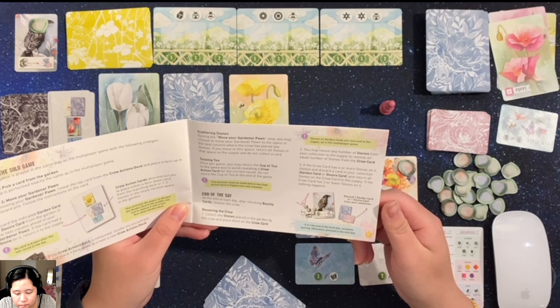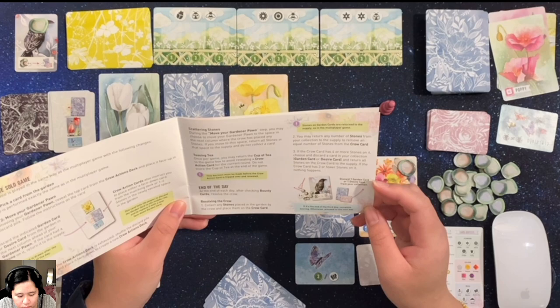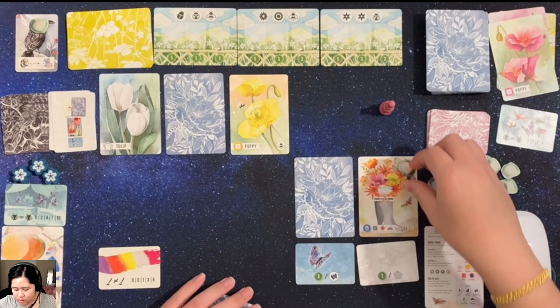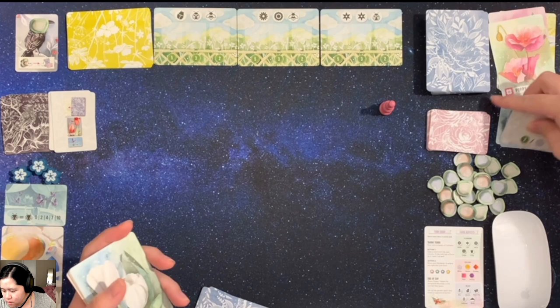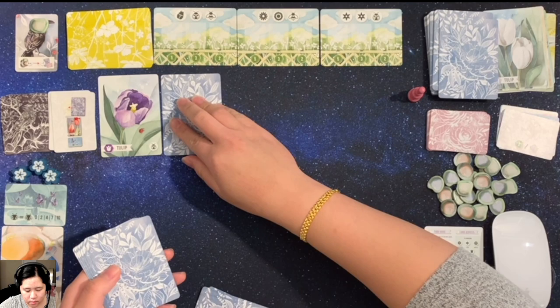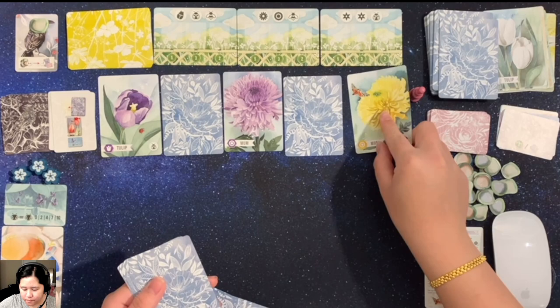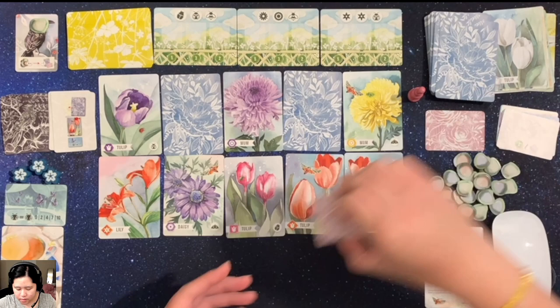We'll continue and discard all the cards that were not taken. Then we set it up exactly the way we set it up before — face up, face down, face up, face down, face up, and then all of these here will be face up. We have the desire cards that will be face up as well.